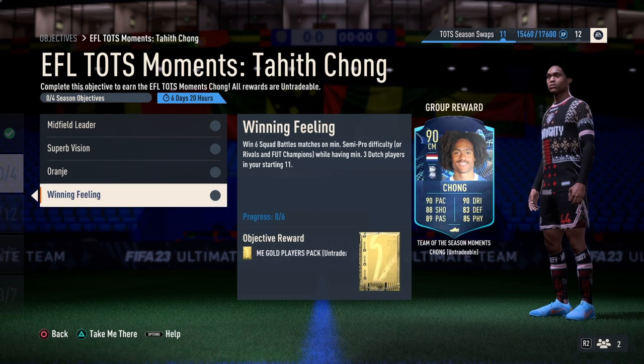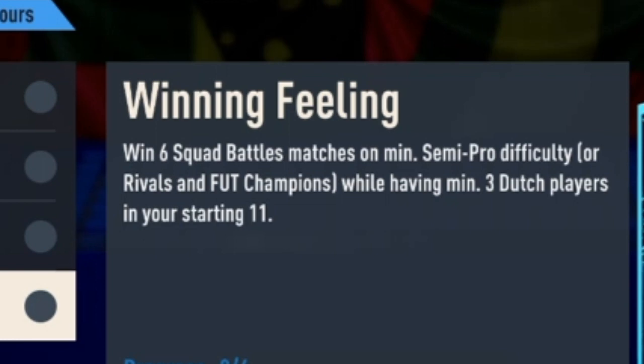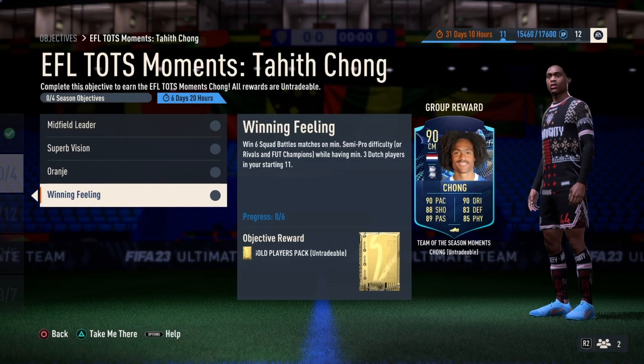And for the last objective, we have Winning Feeling. It says win 6 Squad Battles matches on minimum semi-pro difficulty while having a minimum of 3 Dutch players in your starting 11. So you have to win 6 different Squad Battles matches while having at least 3 players from the Netherlands in your squad.